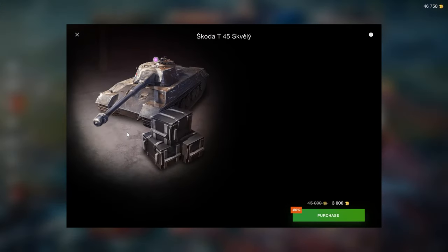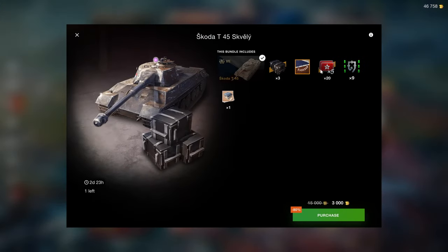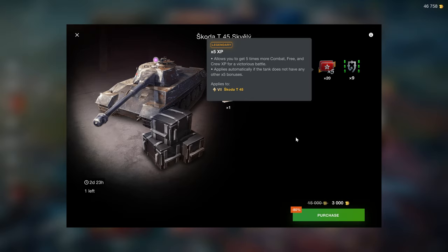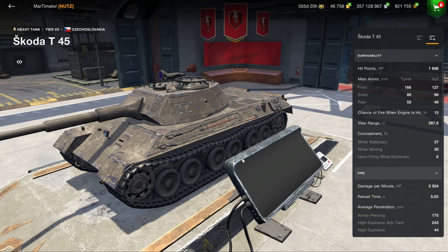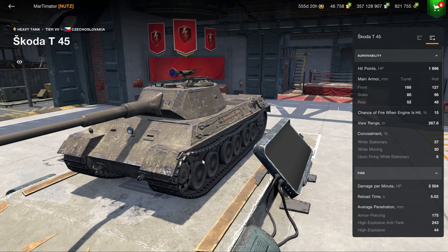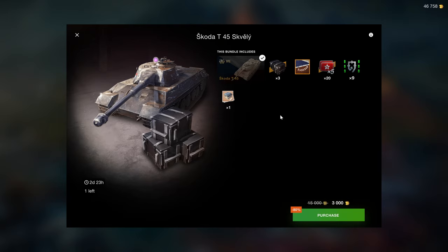Then we have the Skoda T-45. My price threshold for Tier 7s is 3k gold, and this one is 3k gold. Unfortunately the x5s are locked — if they were unlocked I'd say buy it right now, but they're locked so I'd say don't. This vehicle was given away for free a while ago, so if you have it, obviously don't buy it. Tier 7s don't add much value because they don't do as much damage and don't earn as many credits as Tier 8s or Tier 10s — that's where you want to grind.